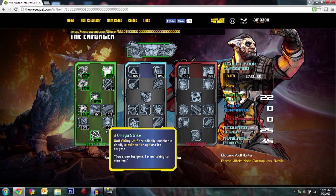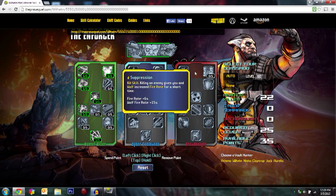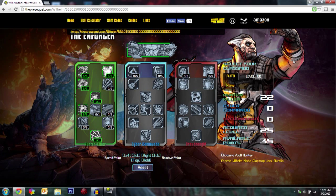Then come down here to Omega Strike — when Wolf shoots out missiles it does a ton of damage. Our offensive tree is done, and at this point you're around level 25. You're still not 100% done with the first playthrough, but you are very strong at this point.